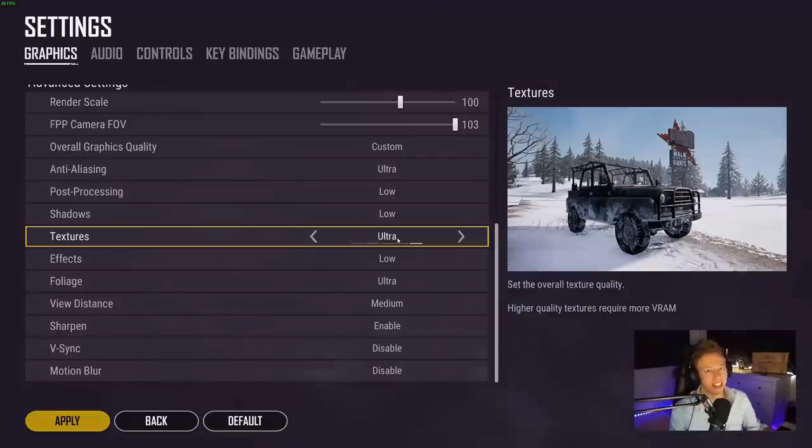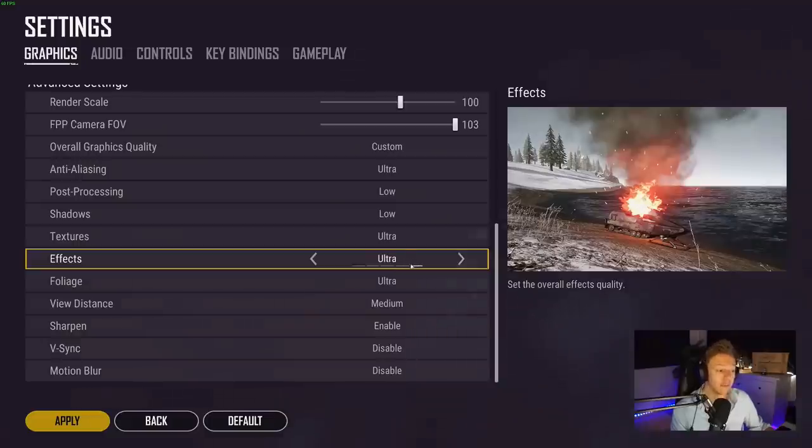Having textures on ultra makes the game look a lot better. If you have this on very low or low, you can see from the example on the right that things look much simpler — which is in theory an advantage — but it does look very bad. So I have this on ultra because it looks awesome.